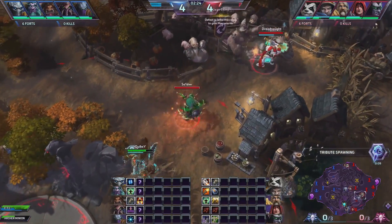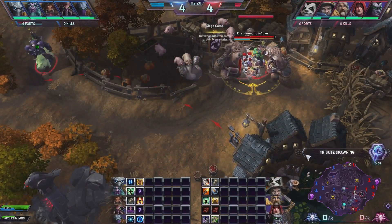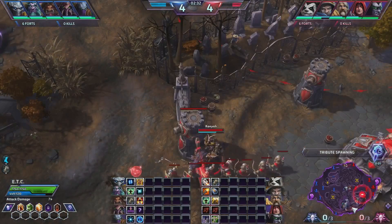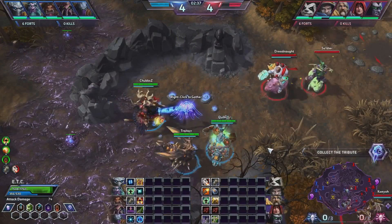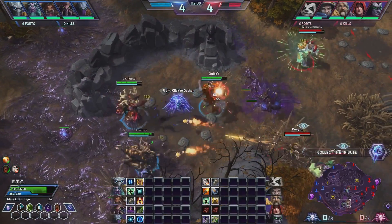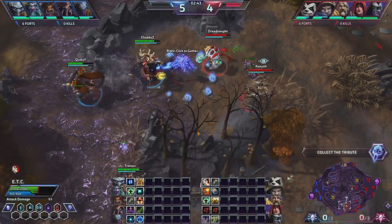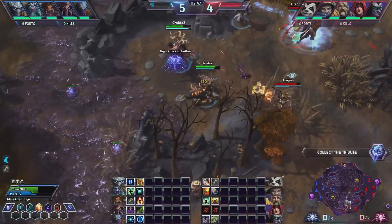Zeratul comes to check out Giants — we have vision of him but there's really nothing he can do. Deciding to do Giants this early into the game can be a risk, but we decided that it was a risk worth taking this match. Because we took Giants and the Tribute spawned on the side where the Giants spawned, we won't get too much value out of the Giants, and early game it's going to be hard with an Illidan and a Chen to get this early Tribute.